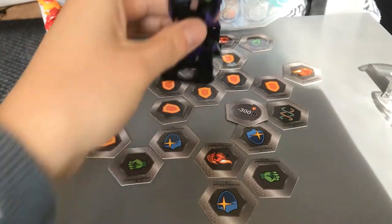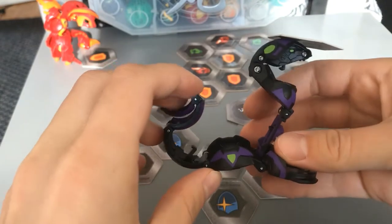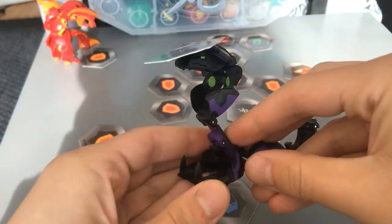This is Fangzor. He's a tall, snakey boy. Or girl, you never know, because he doesn't talk in the show. But that's fine, because he's a cool Bakugan.